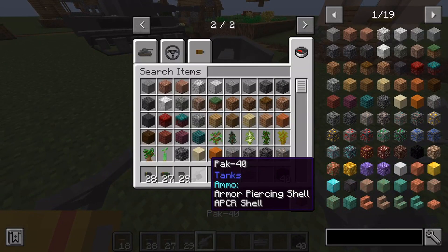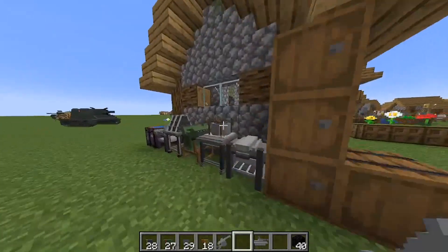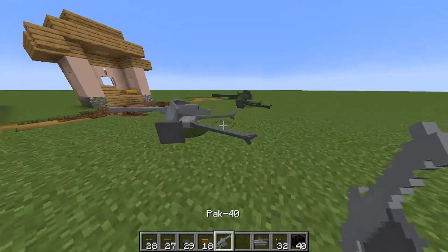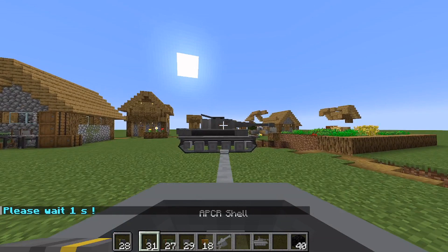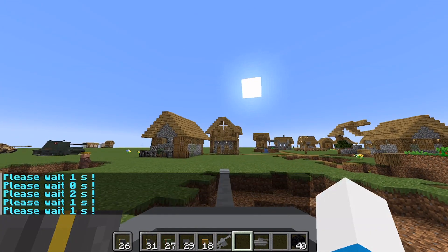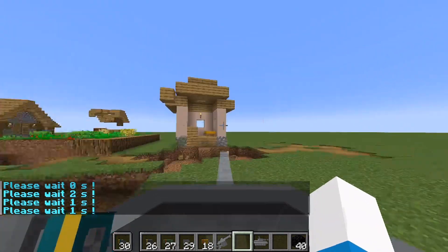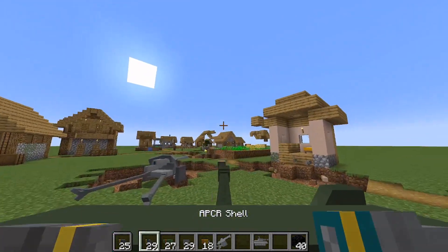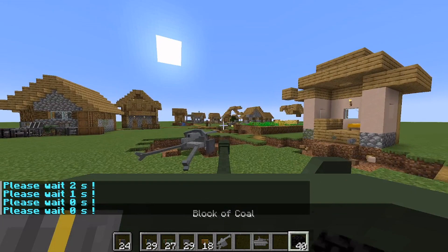This anti-tank gun right here can only shoot armor-piercing and APCR. So I have armor-piercing and APCR loaded up — these are just tank killers. The AP shells aren't really great on their own, and I'm not too sure about the APCR shells either — they don't really do much by themselves. But they also use AP shells — look at that, that's amazing honestly.